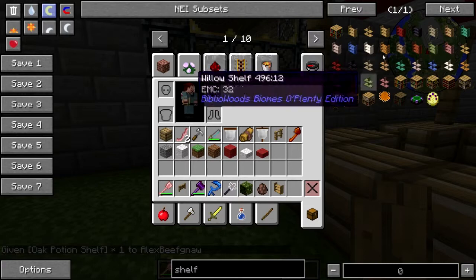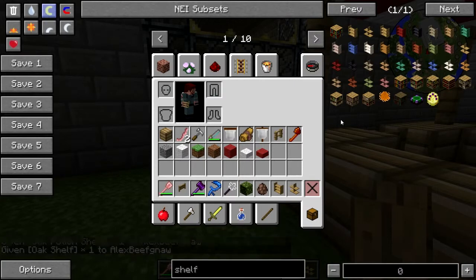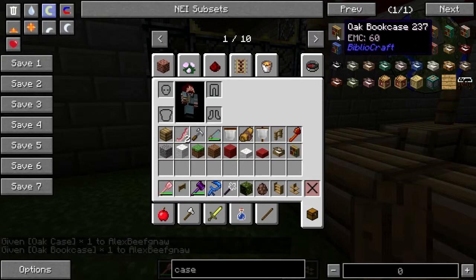My nose itches. Get a regular oak shelf, and how about a display case — not the statues one — Sacred Oak — okay, there we go, just a regular oak case and a bookcase.